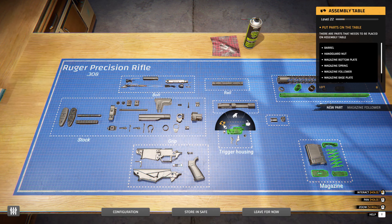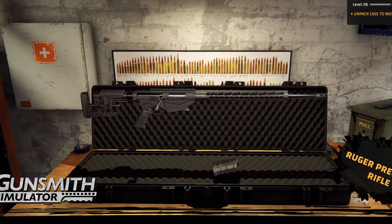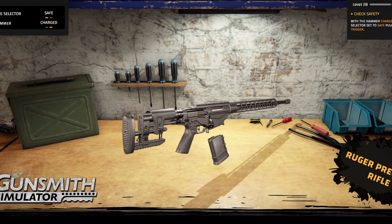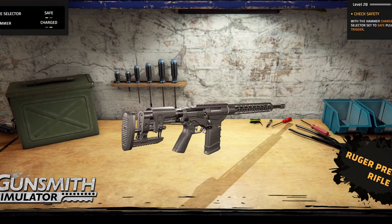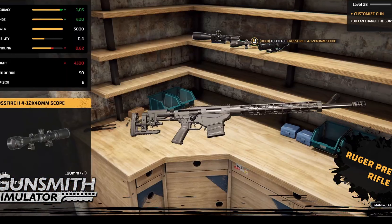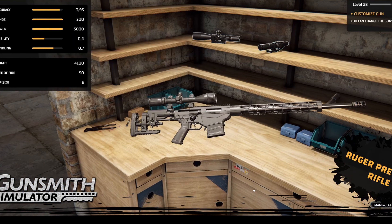One of the most exciting aspects is the level of customization available for each firearm. Beyond just repairs, you can add various attachments like optical sights, grips, lasers, and flashlights, or even paint your guns to your liking with custom patterns for a unique look.